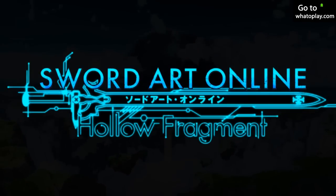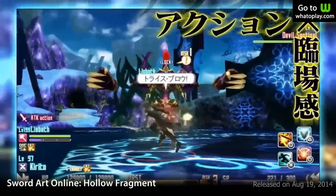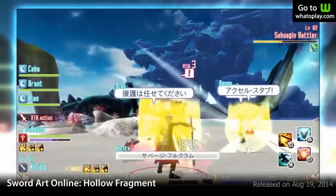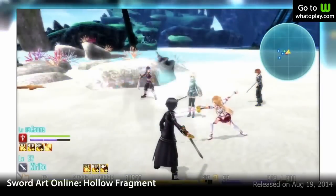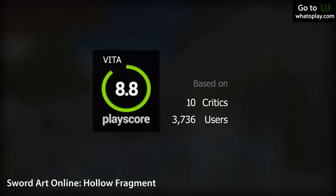Ranked 10 is Sword Art Online: Hollow Fragment. This game is based on the popular anime of the same title. Explore floors 76 to 100 to discover what really happened. Slay monsters and survive this virtual MMO world. Amazing gameplay style, beautiful world to explore, with a bit of cheesy character romance. If you love the anime, you better get this now. A PlayScore of 8.8.